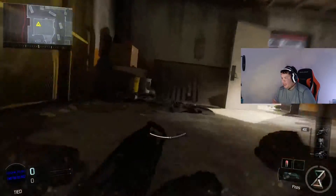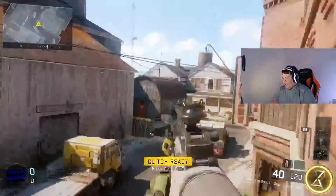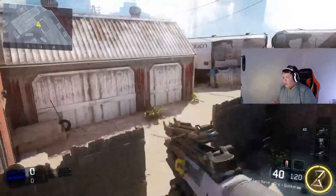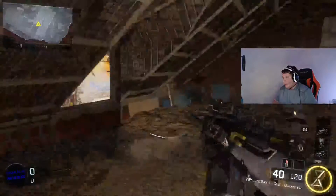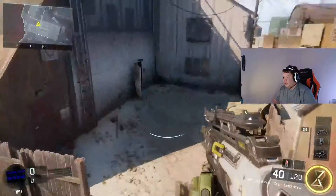A couple of nades you can throw on this side: you can throw a nade, run out of the spawn, cook it right there, and it lands. And for the zigzag, you can throw the train nade — just cook it right here when you're running, throw it, bounce it off that wall, and it'll hit the people on trains.